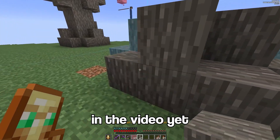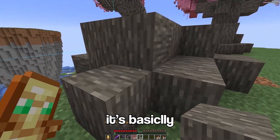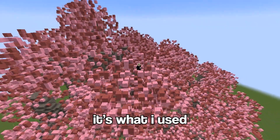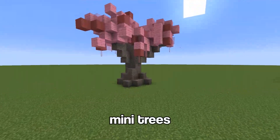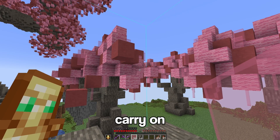I haven't mentioned this in the video yet, but I'm using a mod called Litematica. If you don't know what it is, it's basically like a blueprint for a Minecraft build. It's what I used for the big cherry blossom tree, and it's now what I'm using for the mini trees. Anyway, so far I reckon the trees are looking great, so let's carry on.